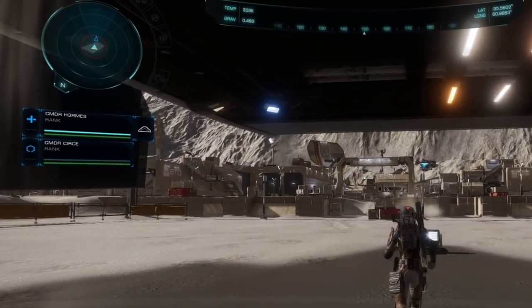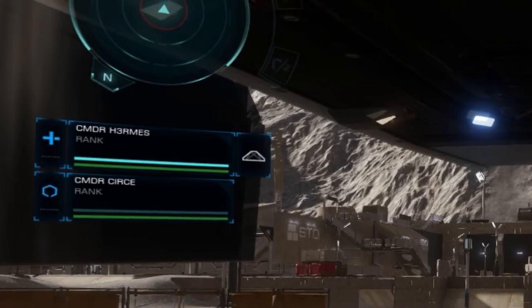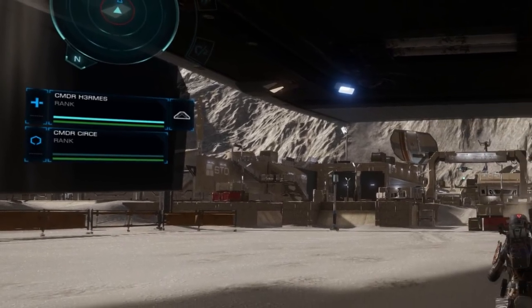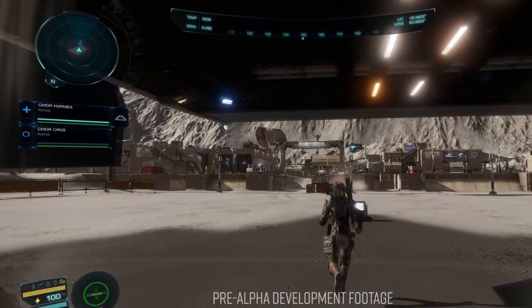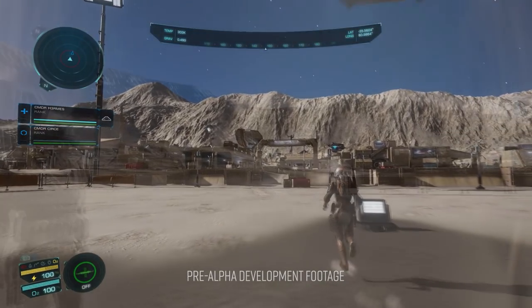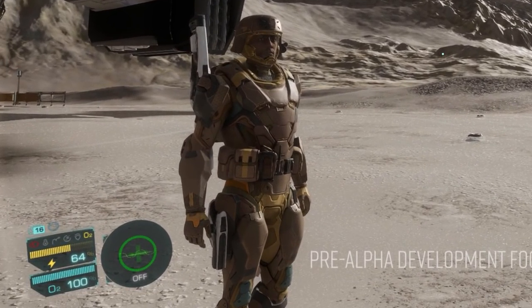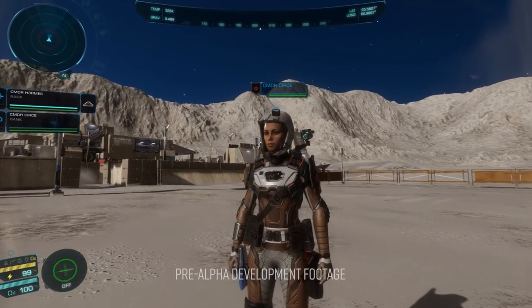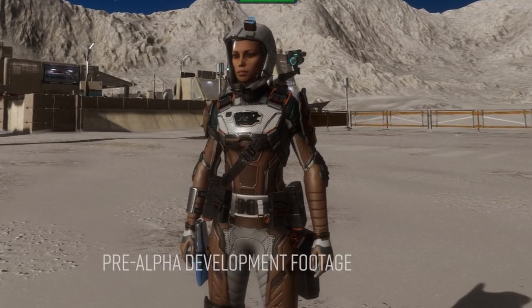We have some new HUD elements on the left hand side showing status for members of the wing, and also various other HUD elements showing a compass, radar and shield, health and energy level status. We next get a good look at a militaristic armour set worn by one of the characters, and then another point-of-view look at the other character in very different armour.